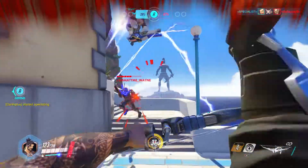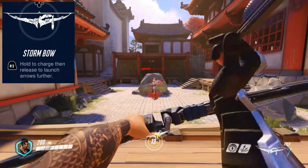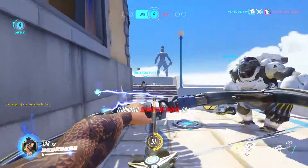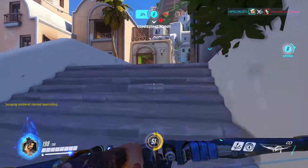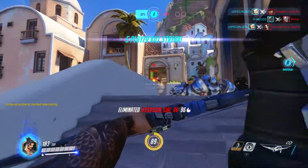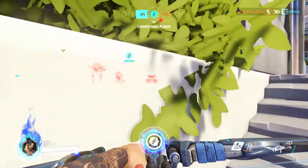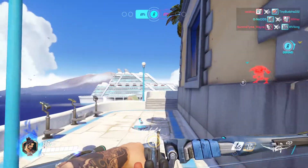His primary weapon is called Storm Bow — it's a bow and arrow. It works like any other bow and arrow: you hold it for a little bit for a quick shot. It doesn't shoot too far but shoots fast. If you hold down the trigger completely, he does a long range, high damage shot. Those are the basic bows.